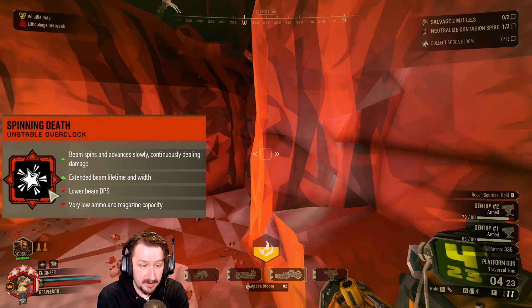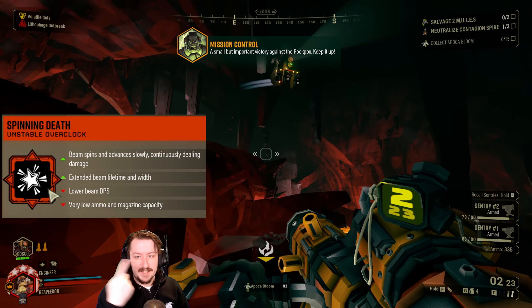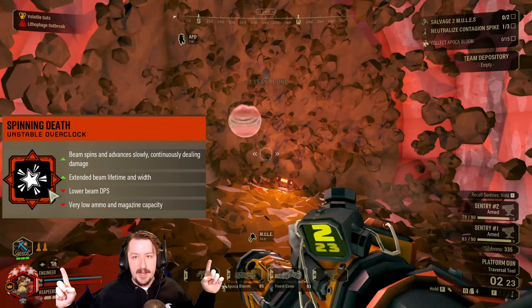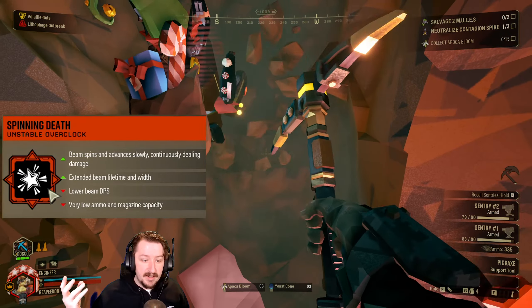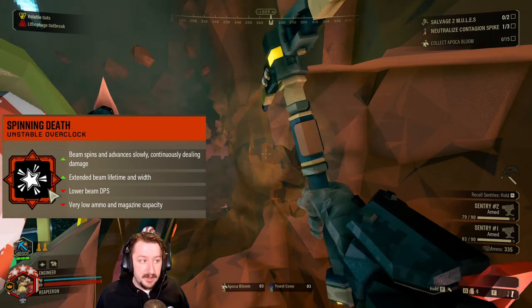Spinning Death is an unstable overclock that makes it so instead of your beam firing out normally like it does with the Breach Cutter, it fires in place and spins around. This also extends the width of your beam so that you can hit potentially more enemies, and it also makes your beam's lifetime longer so you can do more DPS when enemies are staying in the beam. The downside is that we lose out on a substantial amount of DPS, so this has to build up over time. We don't have nearly as much burst damage as we otherwise would with the Breach Cutter.